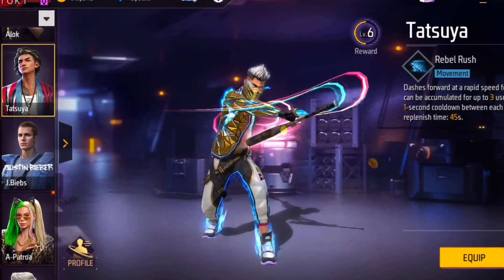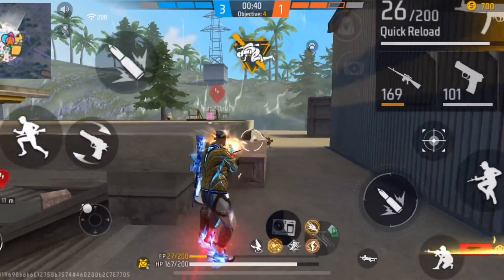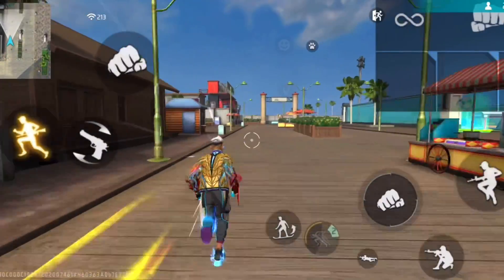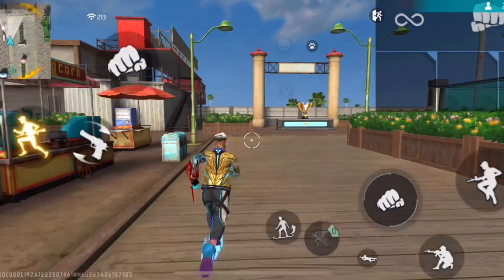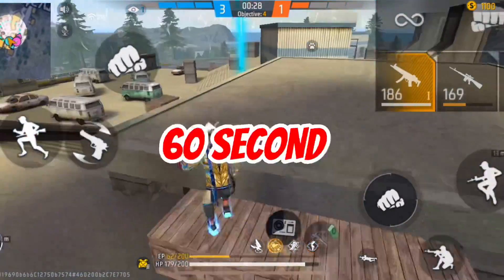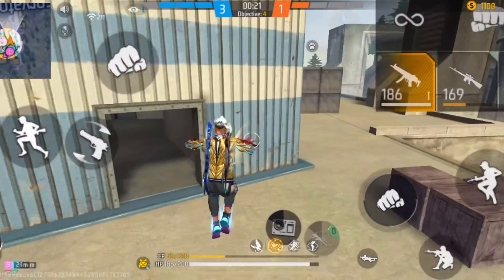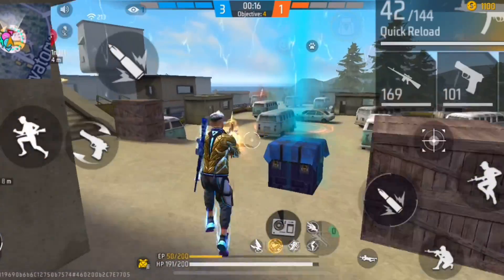The reason Tatsuya is one of the most powerful characters after the update is that earlier we could only use his skill two times with a five-second cooldown in between. After the update, we can use it three times with only a one-second cooldown. Also, the full skill reset cooldown dropped from 60 seconds to 45 seconds, making Tatsuya especially powerful for rushers.